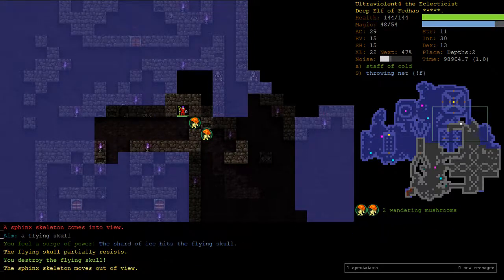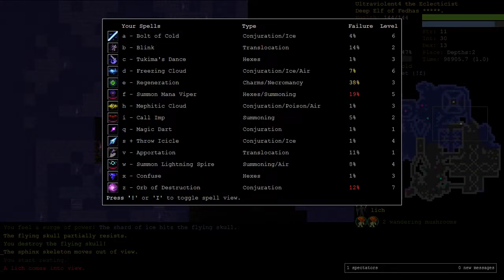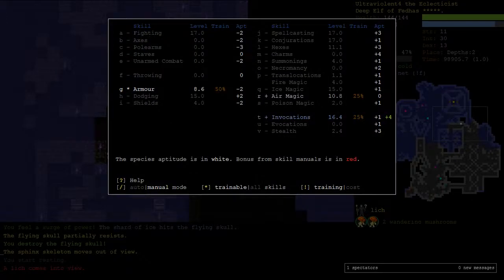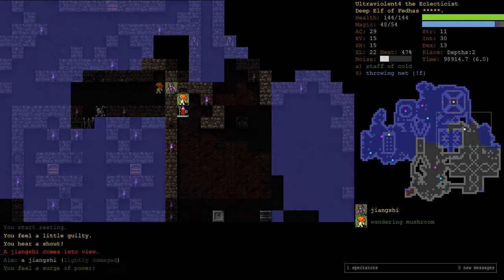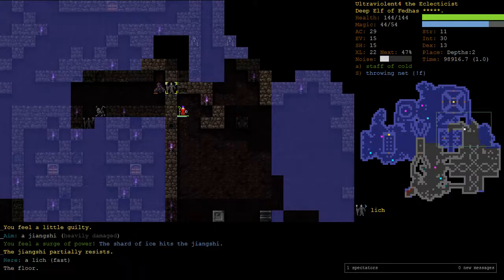This looks like a spooky undead vault. Lich. My Orb of Destruction is at 12% - better than it was, but still not great. I'll just step around the corner and wait for him to come to me. He's hasted - that means he could have Crystal Spear or Orb of Destruction.